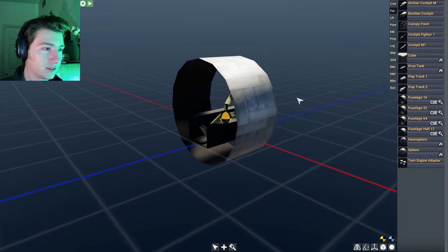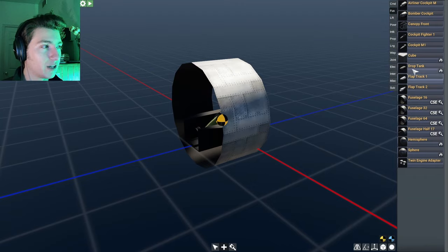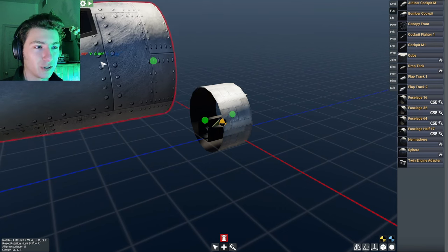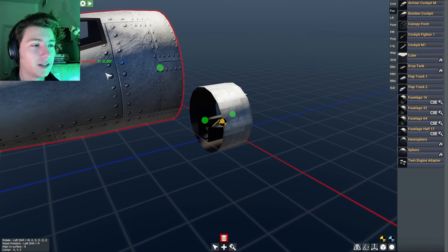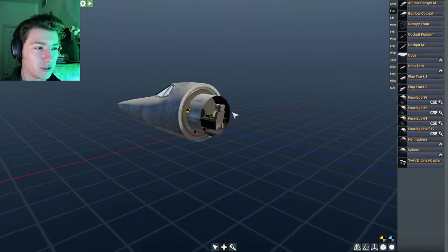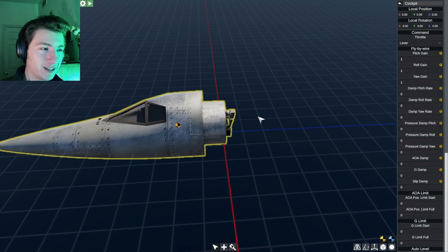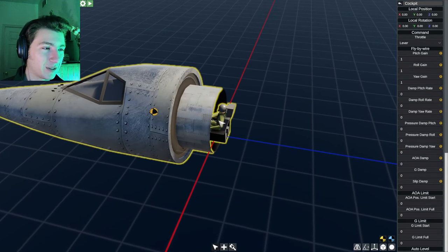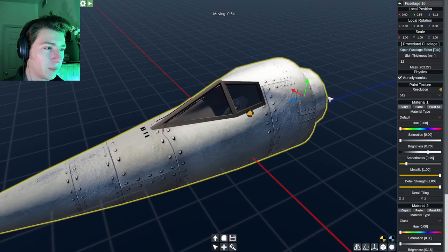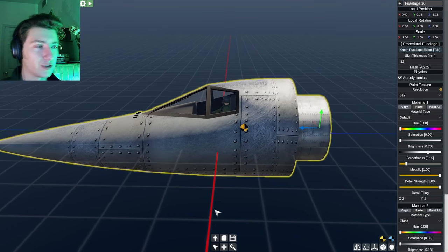To add a part, let's say I want to add a cockpit. Under fuselage, I click Cockpit Mark 1 and now I have this part. You'll see there's a green dot at the back of the cockpit — that is our connector. There's also a green dot on the fuselage. Those two things will snap together, allowing us to connect. I've now connected this cockpit to our craft. Jimmy here is not in the right position, so we move the craft to get Jimmy sitting right there in the cockpit.